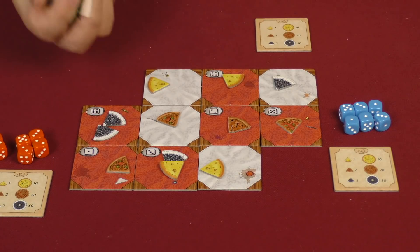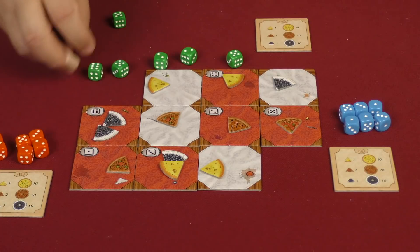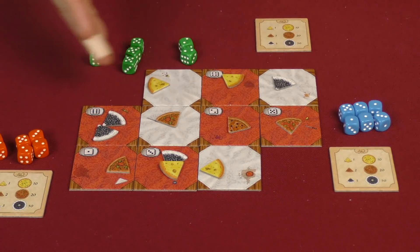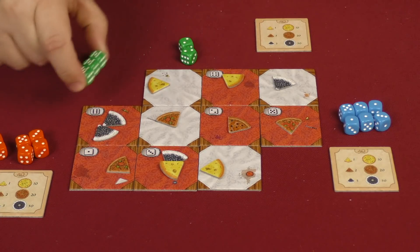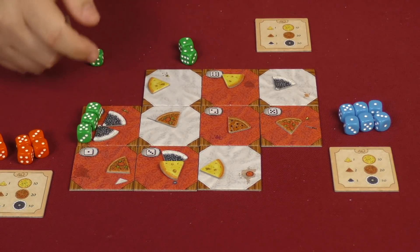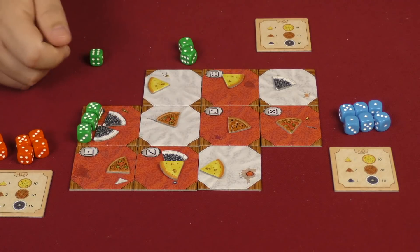On your turn you're going to take your dice and roll them, and then you have to choose all of the dice from one group and put them out onto a table of your choice. Your first placement can go anywhere it needs to go. For example, I could take my three fives here and put them right here, no problem at all. But on subsequent turns, I have to place adjacent to this table — and it can also be diagonally adjacent as well.